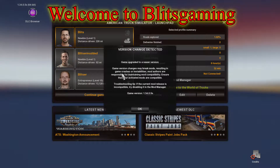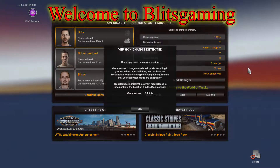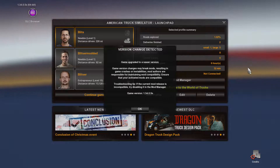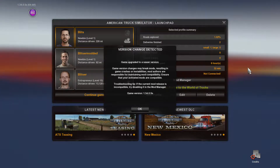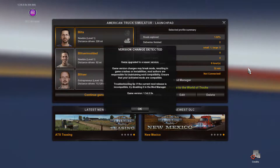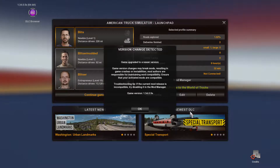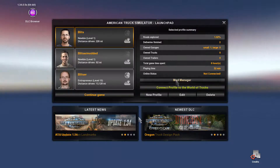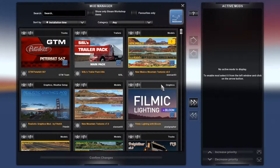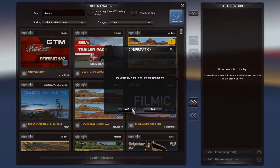Hello all, welcome to another episode of Blitz Gaming. Today we are playing ATS or American Truck Simulator, Part 2. We got a message on the screen saying there's an update, basically telling you to check your mods for compatibility, otherwise the game will crash — get new versions of the mods if available. We go to the mod screen and I've got none installed, so we ain't got a problem in that area.